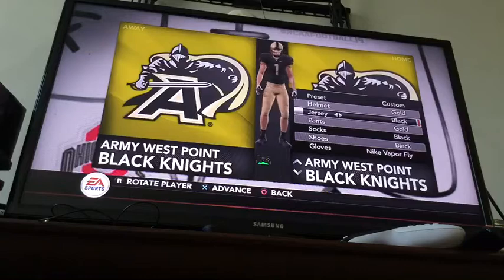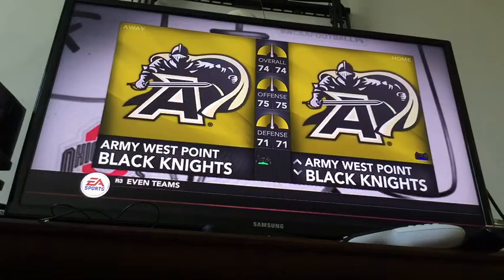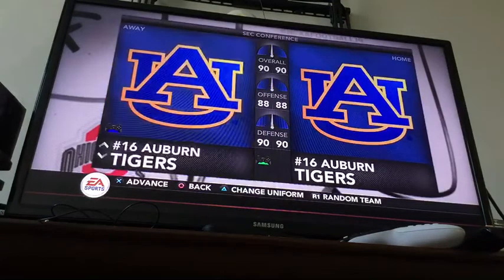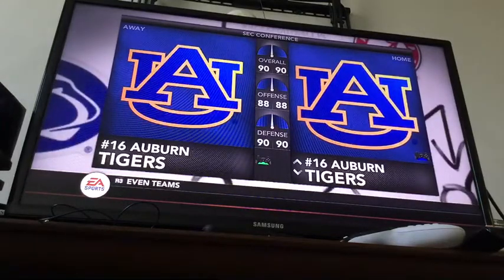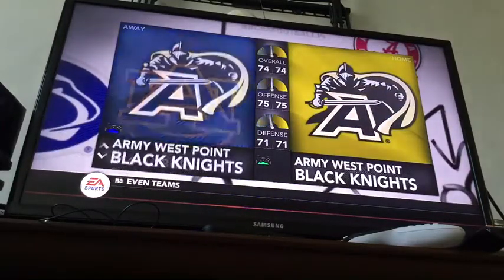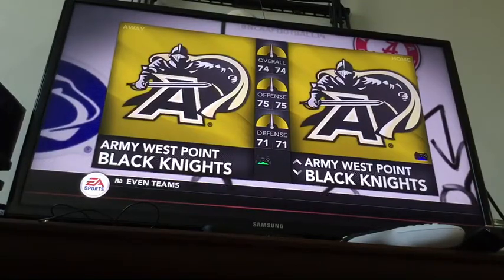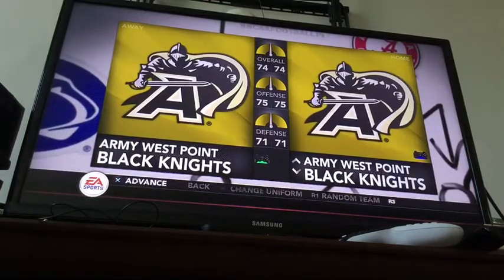So that was Army. I don't really recommend them if you like multiple combinations, but they definitely have some of the best uniforms in the game if you just talk about their home and away. Here's another good team that's going to have that — that's going to be Auburn, the next team up, and they have some classic uniforms as well. They're going to be in the same boat as Army and Alabama. Thank you for watching, and I'm looking forward to making the next video for you guys. Have a good one.